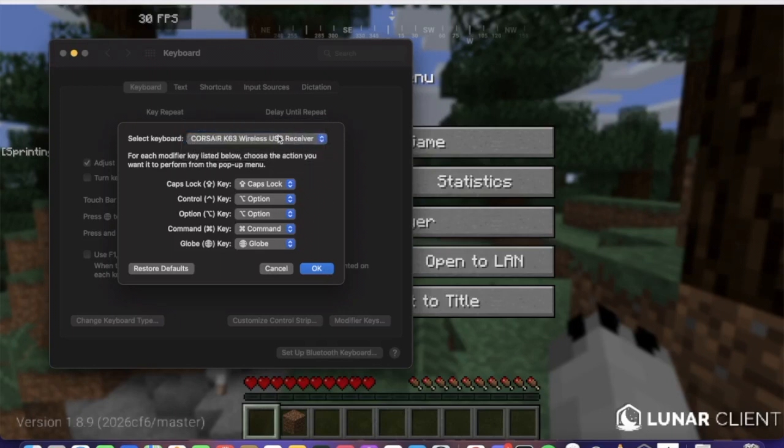On my external gaming keyboard, whenever I have it plugged into my computer at home, I'm using the gaming keyboard that switches the control button over to Option, which allows me to actually run and hit people simultaneously. But on the internal keyboard, which I don't use when I'm playing games, it's just set to normal.